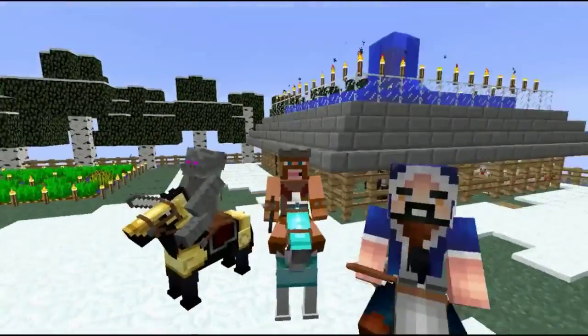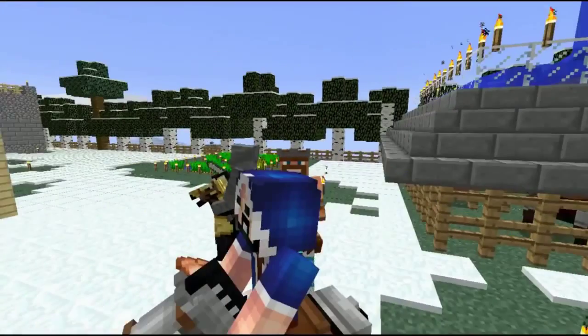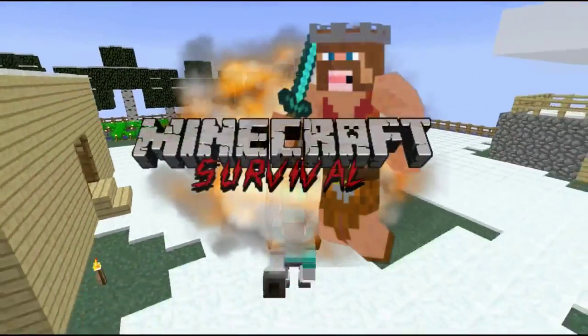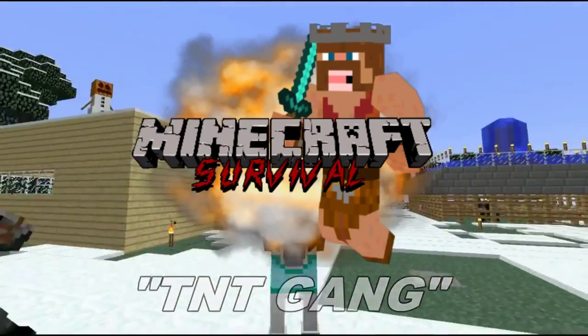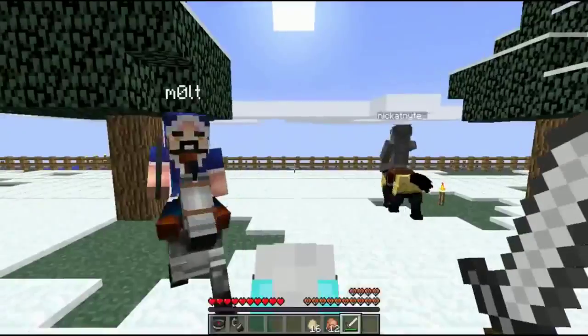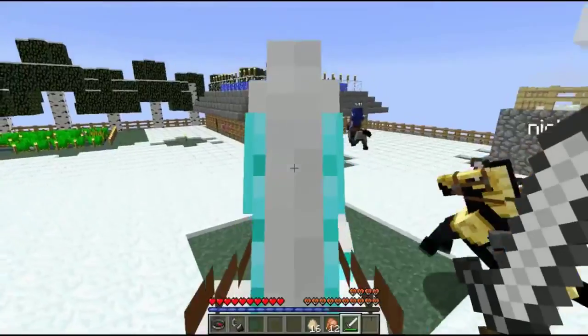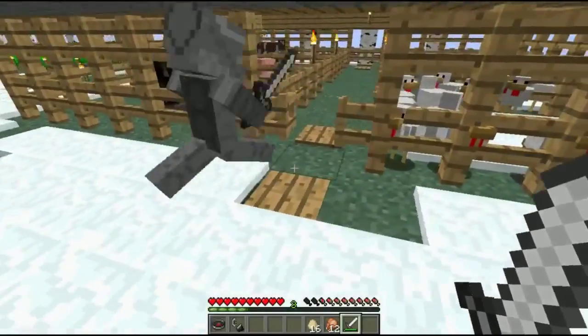Hey guys, what is going on? It is Master Rolf here. Welcome back to the Barbarian King survival along with our friends the Golem and the Wizard. We have got horses and we've got all different armors which looks super super sexy. We've done a lot of work. Look at this new farmhouse. I'm gonna dismount and show around the farm.